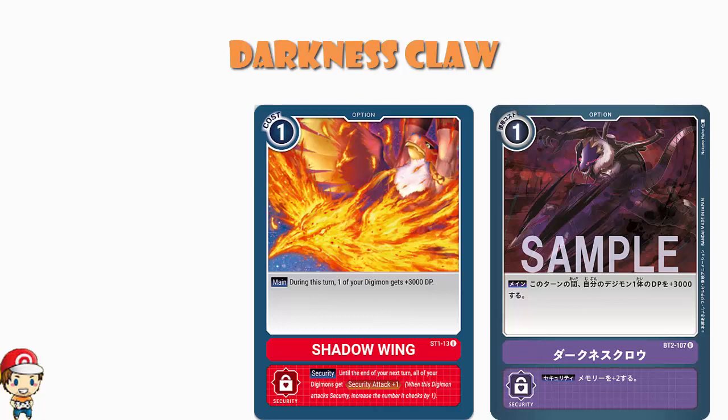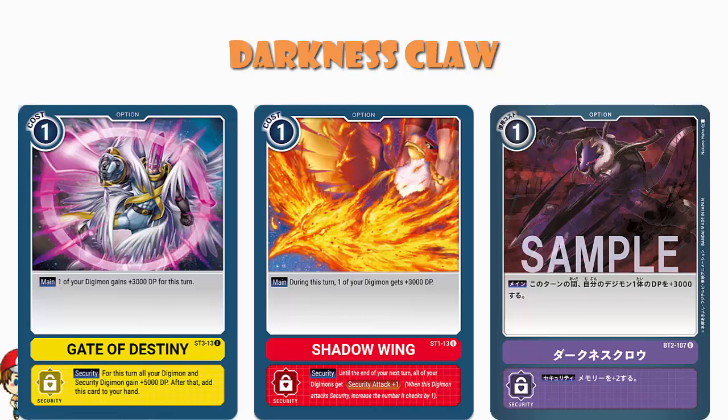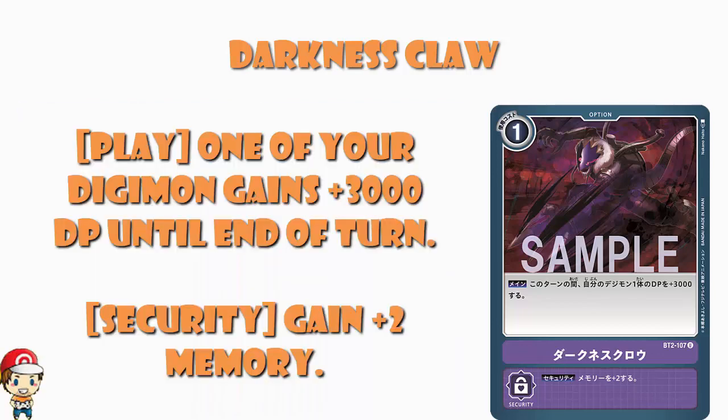And then these starter decks are also where we saw the yellow version, that gave you an extra plus 3000 power for one memory. And during this turn — i.e. the turn when it's flipped as a security card — you get an extra 5000 power to all of your security Digimon and regular Digimon, and then you add it to your hand. Which is a really nice card, but it's extremely situational. If it's flipped as a security card where you just don't have any Digimon being attacked or coming out of security, or if it's flipped during your opponent's last attack of the turn, it ends up doing nothing. So all the typings have had this. We should also have a black version of this in the set for fairly obvious reasons.